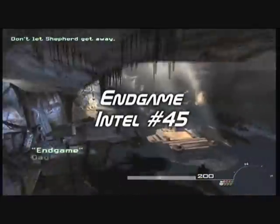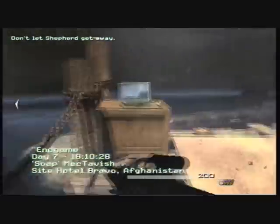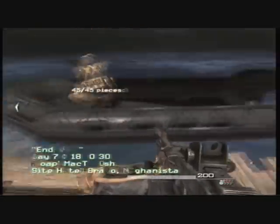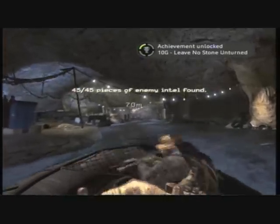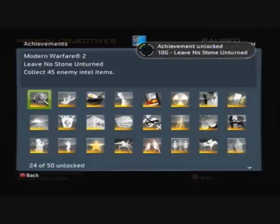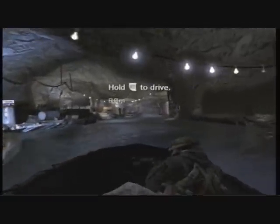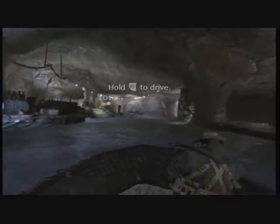Intel 45 — I mean, come on guys, it's like right here. Anyways, you get the achievement 'Leave No Stone Unturned' — 10 gamer score for collecting all 45 intels. I hope this guide helped. Comment, rate, and subscribe — this is Pork Chop signing out.